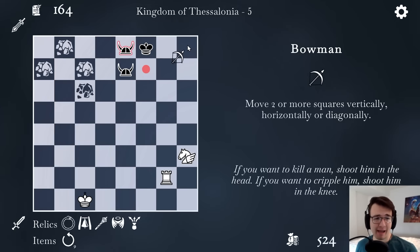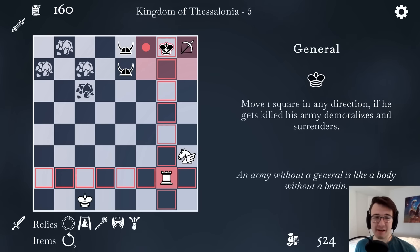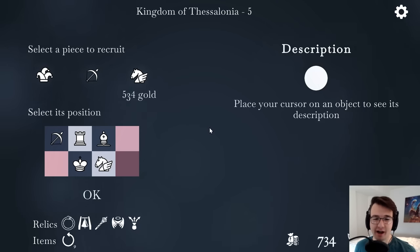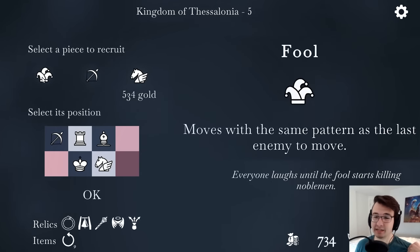Oh, this is dirty. Bowman down here. Beautiful. That was checkmate basically. I guess it actually makes me take the king, which is fine — it's more satisfying that way. I can get the fool. It moves with the same pattern as the last enemy to move, so I just wait until they move with a really powerful unit and then I get powerful moves. This sounds fun.